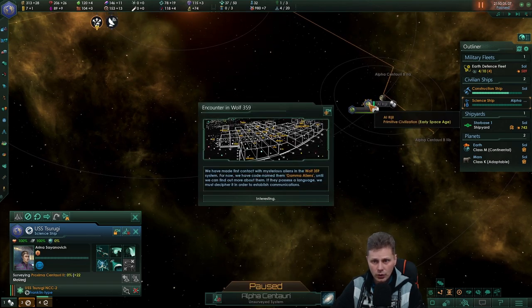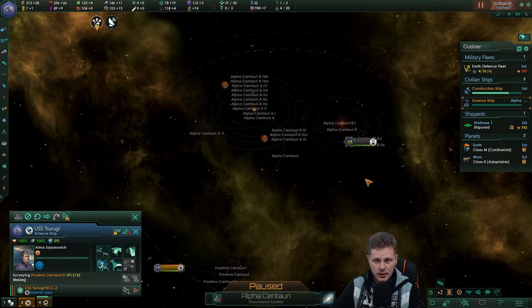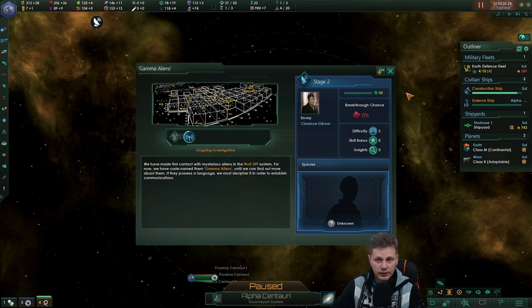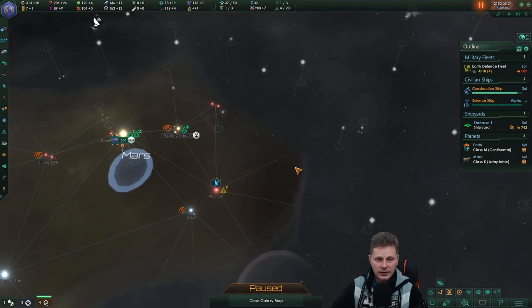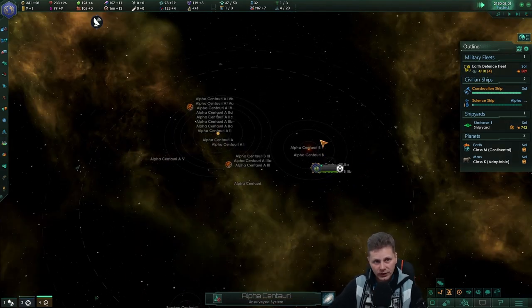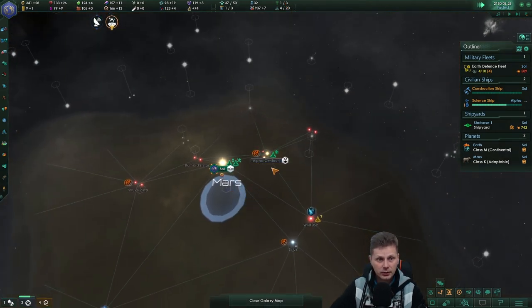Who the hell are you? Early space age — interesting. They didn't claim the system, so that's good. Let's accept this and we will immediately start building up relations with the Vulcans, I believe almost immediately, and the Andorians — maybe they won't rival the Tellarites this time. It's possible. Also get that starbase capacity up — let's agree on this.